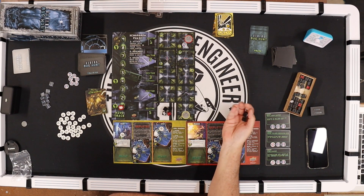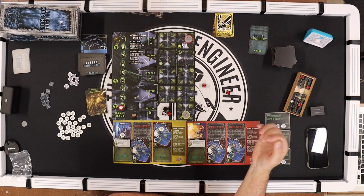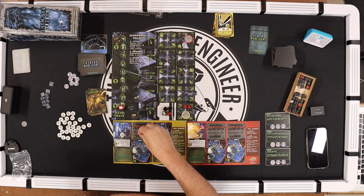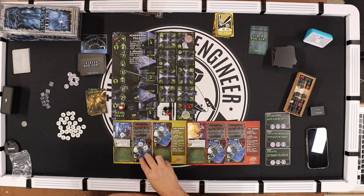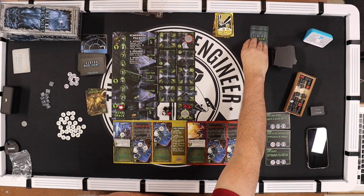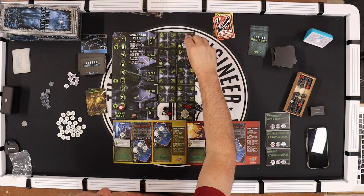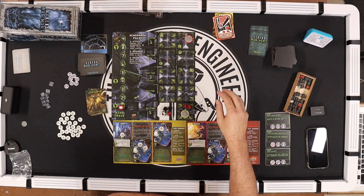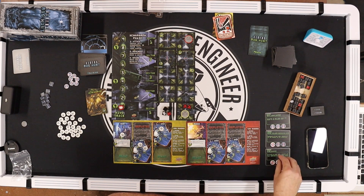First card: bumps the tracker up. When it wraps around it triggers an attack. There are none in my tile — these two will move here. Then we reveal a tracking card: four at sector four. I need to get Vasquez over here.